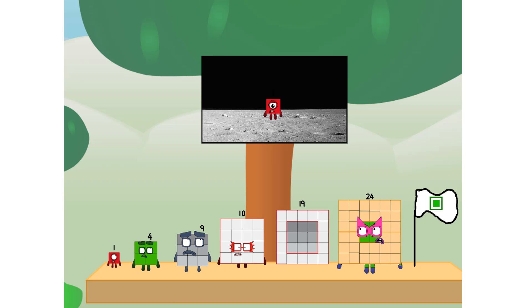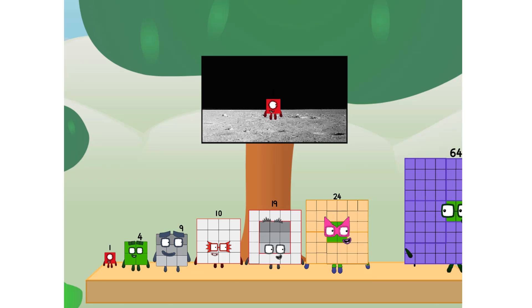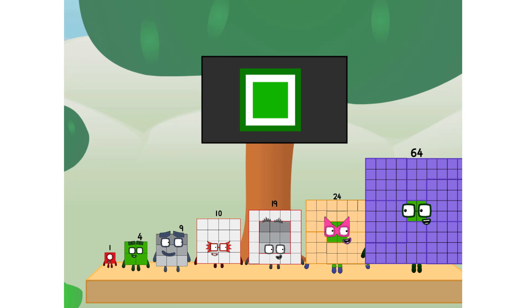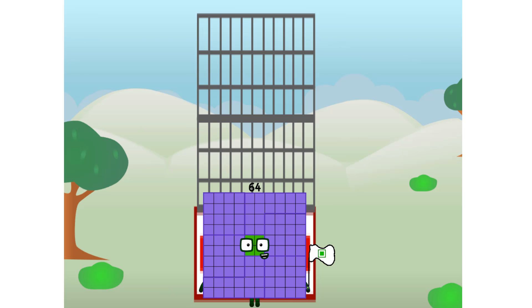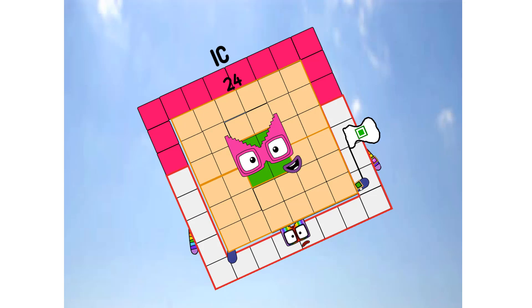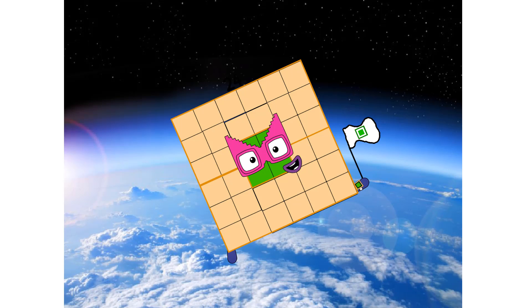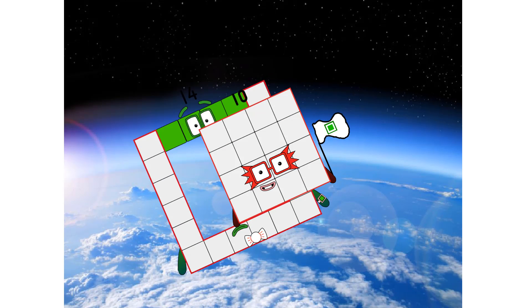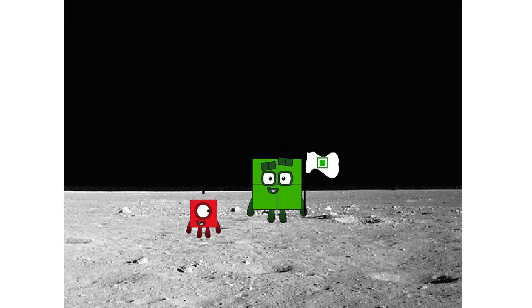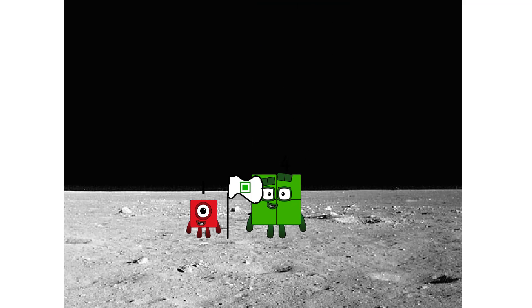Number land, we have a problem. I forgot the flag. Don't worry, little one. I'll take care of this. 64. And I promise — no rockets. Square power only. Hello. Looking for this?